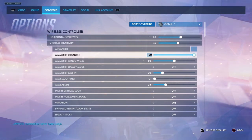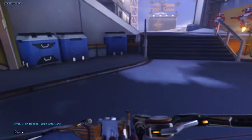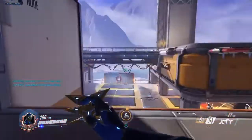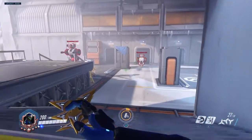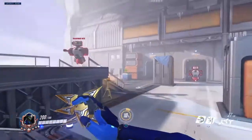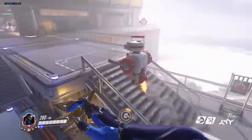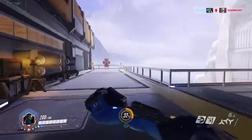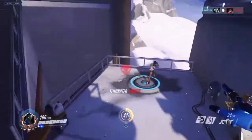I've got max aim assist strength on — take it or leave it, it's really just personal preference. I just like it on because it does actually help, believe it or not. For the aim assist window size, I've decreased it to 50 because whenever you're lining up a target, it always bugs me if someone jumps in front and messes up the shot. With a higher window, another target might drag it away from the intended target. So you can turn that down if you don't enjoy that happening.